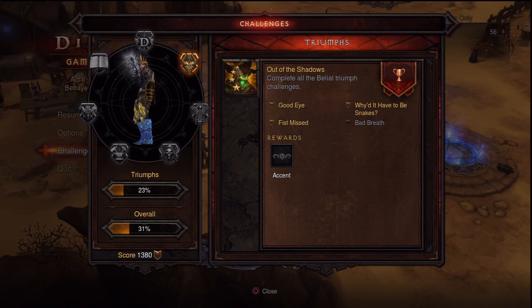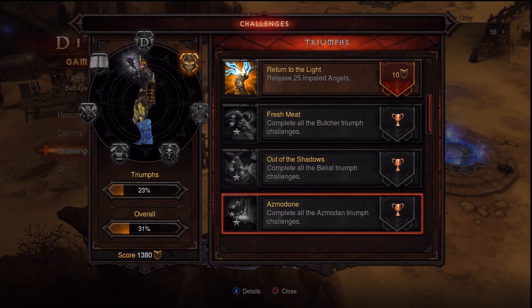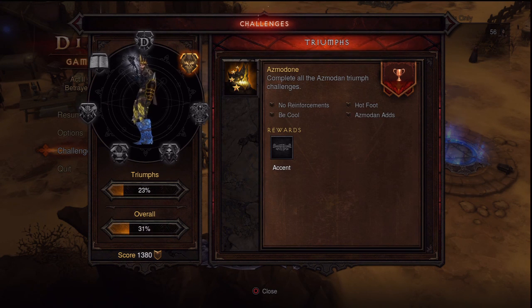For Belial's triumphs, the general rule is don't get hit by anything and kill all the sentinel snakes as quickly as you can. You may need a second playthrough to get all of them. For Azmodan, one challenge is killing him quickly, another requires not letting him call reinforcements, and others involve avoiding specific attacks — again, you might need two attempts.